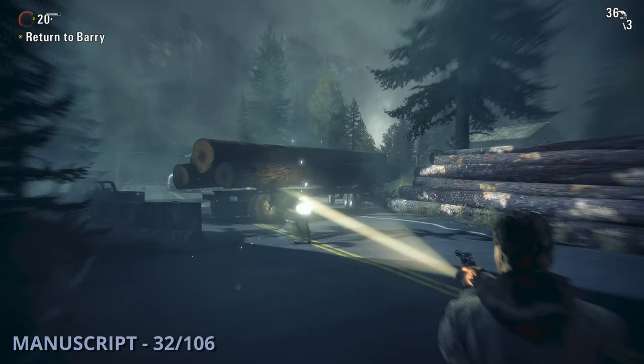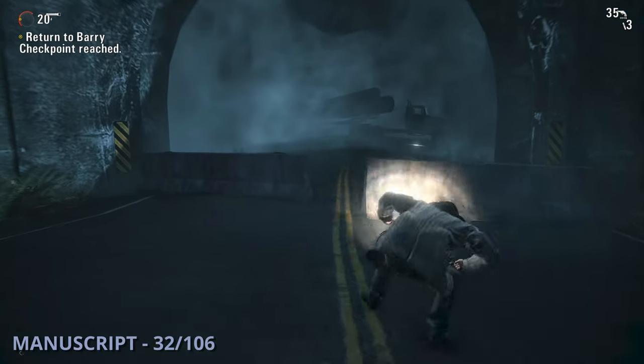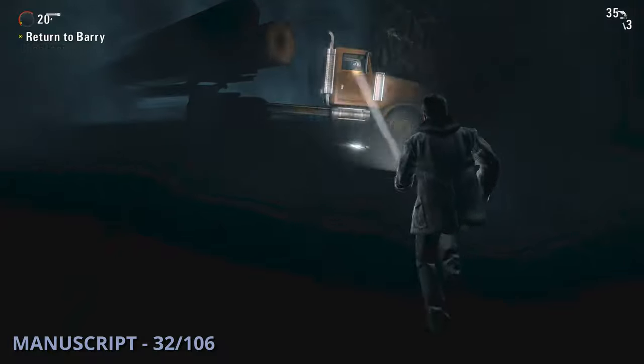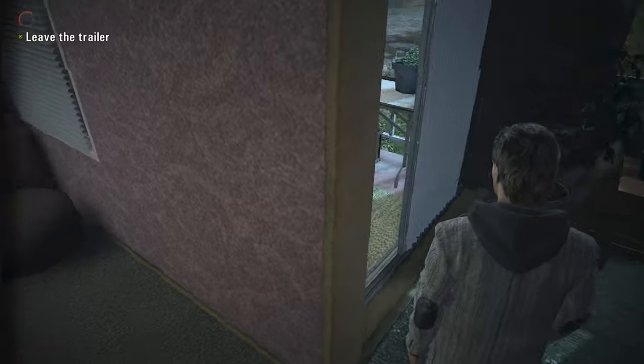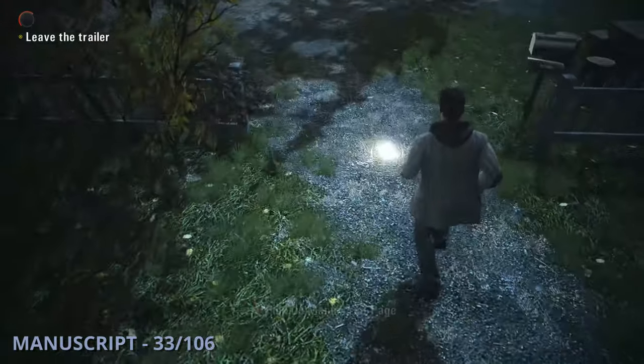Manuscript 32 is going to be after you cross a big bridge. You can run out to a tunnel that's blocked by a big truck and you'll find this one sitting next to it in the road. The 33rd manuscript will be as you exit Rosa's trailer, and you'll see it on the path by her fence.